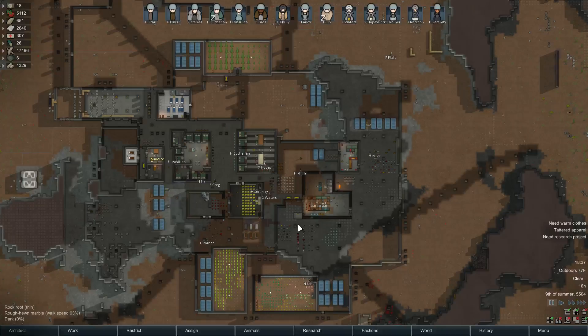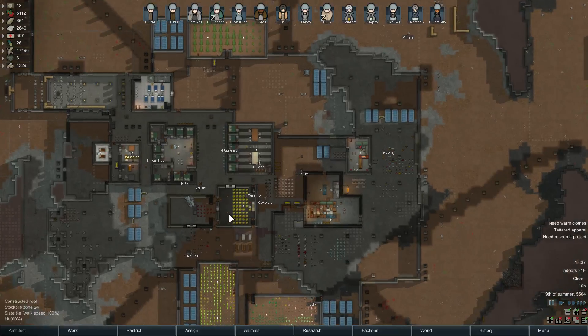Hello everybody, this is Sean, and welcome back to episode number 63 of our RimWorld Alpha 15 Fallville Let's Play. We're on Cassandra Extreme Permadeath with an outdoor tundra colony, and when we left off, our colony of Fallville continued to do well.